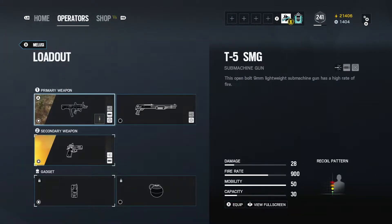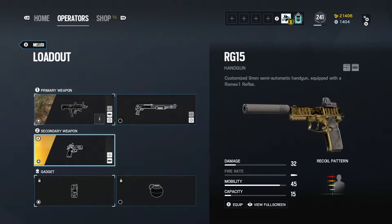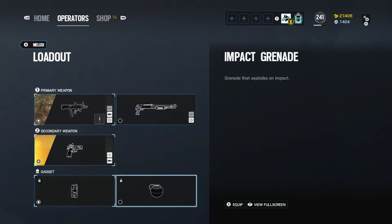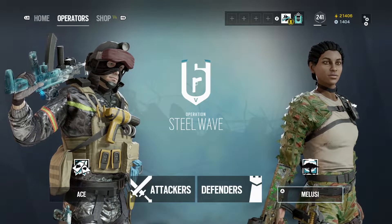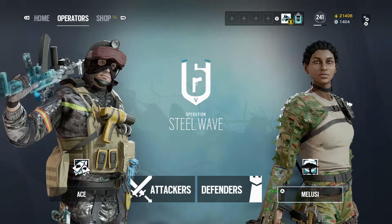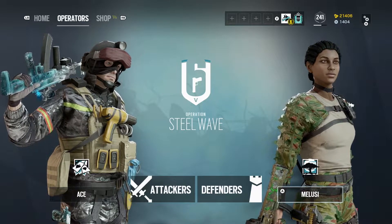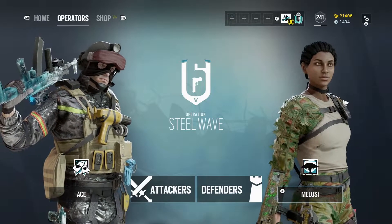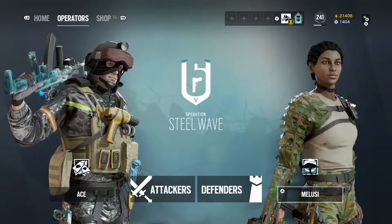And for Melusi, her loadout's right here. She's got Lesion's gun, Frost's gun, and then this. She also has C4 and Impact Grenades. Whatever you guys like better — the Impact Grenades or C4 — I personally like the C4 better. I'm going to show you guys what I do with these operators and how I use their abilities on these maps. This video is for people who don't know how to use their ability correctly, or if they're new and want to learn how to use them quickly.